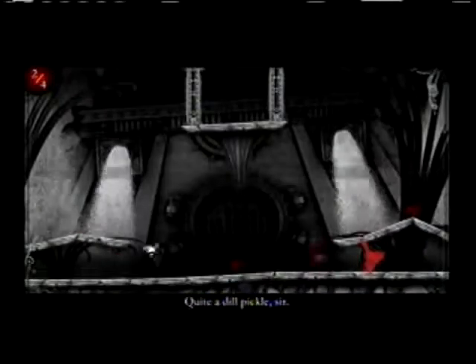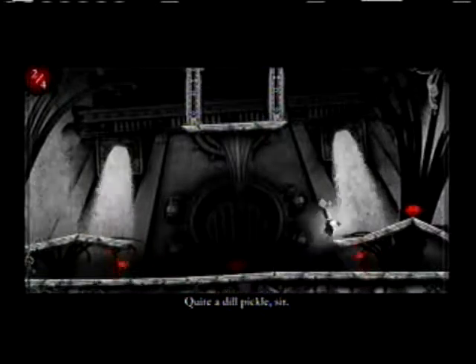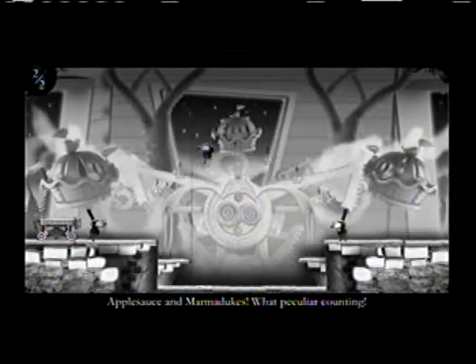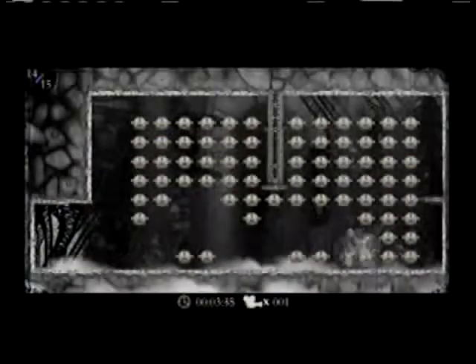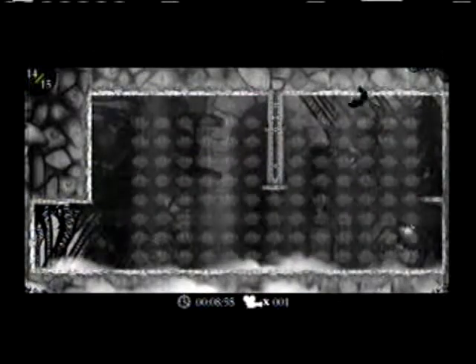Each chapter you face will force you to obtain pie in a different fashion. For instance, one entire chapter you yourself cannot obtain any pie, forcing you to create a path for your clones to reach it. In another, all of your clones become evil, forcing you to only be able to interact with them by standing on their heads. And in another, you are forced to collect the pies in a certain order, forcing you to be craftier in your advances. Once you complete a chapter, you will unlock a special bonus short chapter. Each one of these chapters has five levels. The objective is to acquire all of the pie in a certain time limit while only using a certain amount of clones, and your score will be sent to the Xbox Live leaderboards.